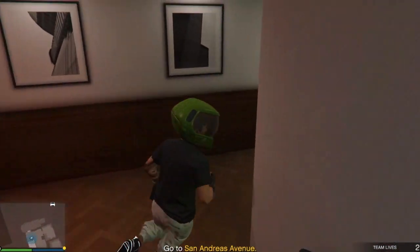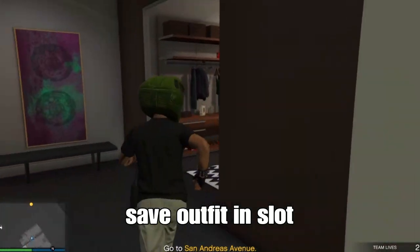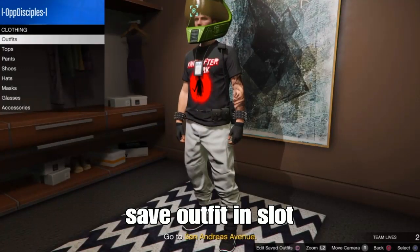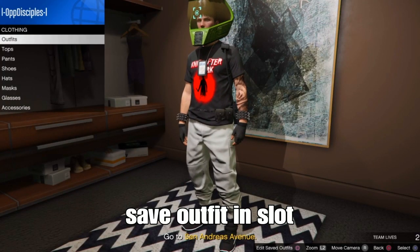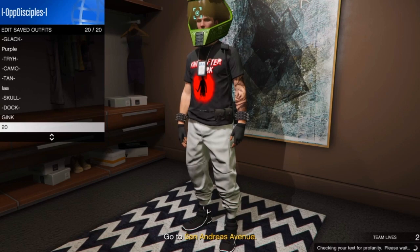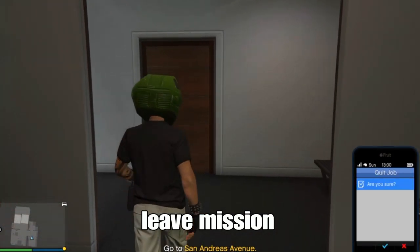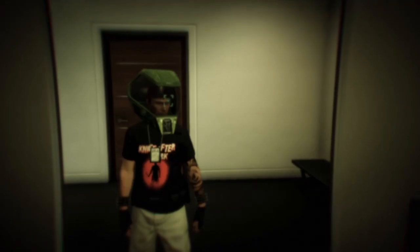When you are in your apartment, go downstairs to the clothing area. Press around on the D-pad and save your outfit in a slot — it could be in the same slot you already have saved or a different slot, doesn't matter. Once you've got that done, back out, open your phone, and quit the mission so you spawn in the lobby.